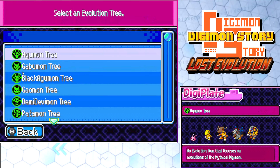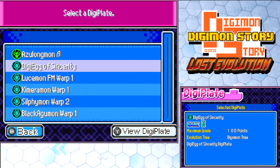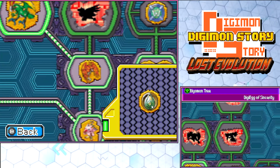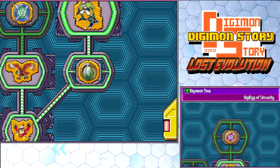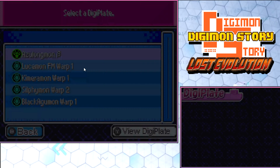So we're going to go over to the DigiEgg of Sincerity. I should always check where they go. This is for Biomon's tree — if you like the bird Digimon, this is the one to go for. Yeah, Biomon's tree. A little Sincerity going on here. Let's put it right there... that is where it goes! We got Hawkmon's cool little side form, straight to ultimate it looks like.